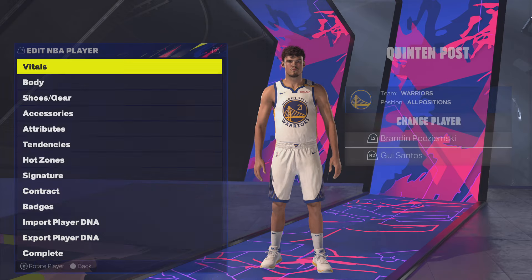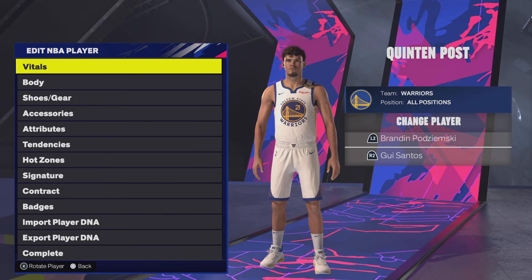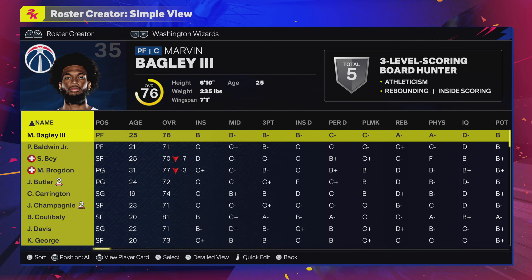For the Golden State Warriors, Quinten Post now has his official face in the game — looks just like him. That's a good face scan. Most face scans are good for 2K.